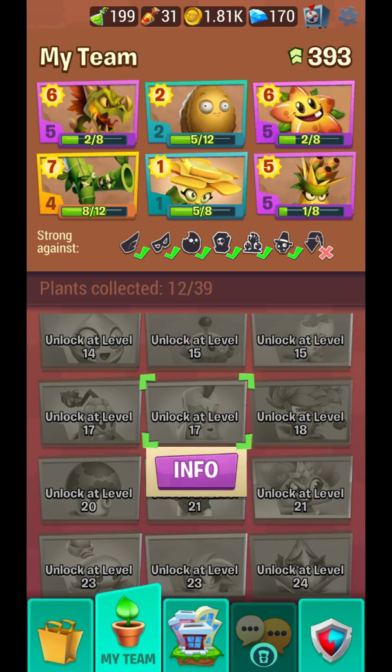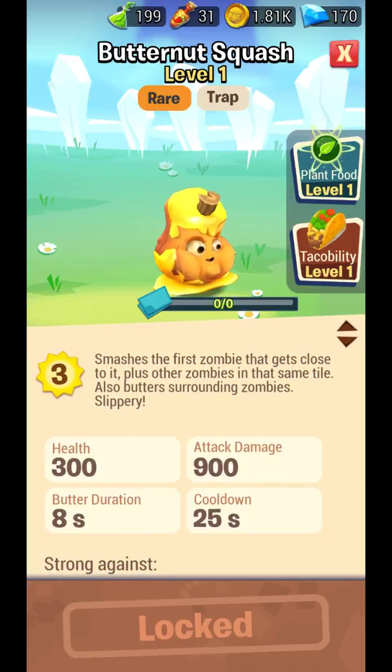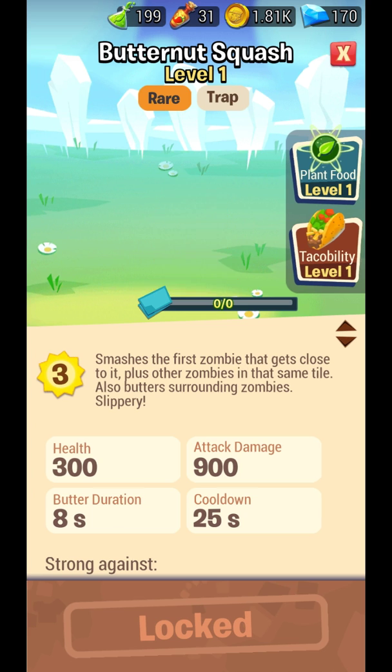Unlocked at level 17 — it stuns the first zombie that gets close plus other zombies in the same tile, and also butters surrounding zombies. Butternut Squash — attack damage 900, that's the highest I've seen. 900 for three sun, so that's great.